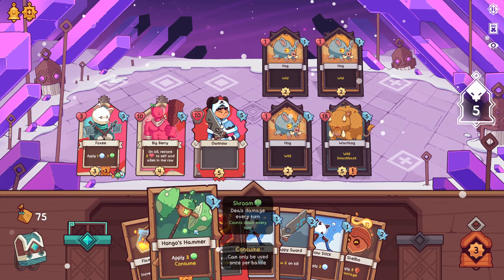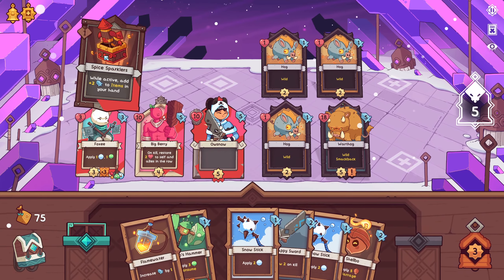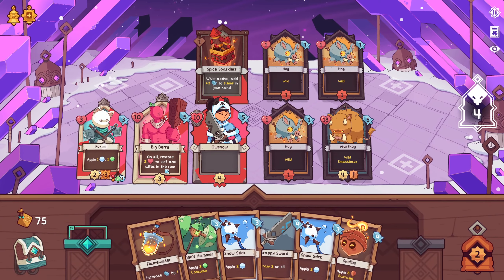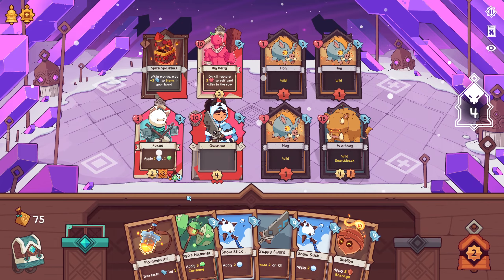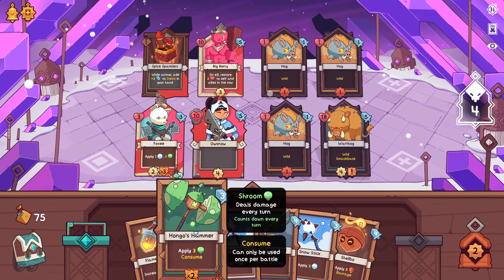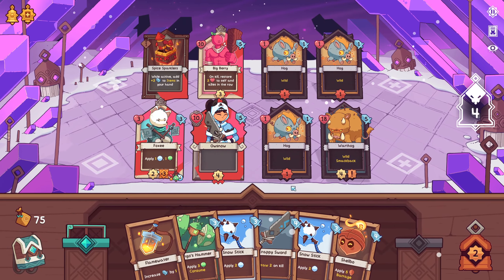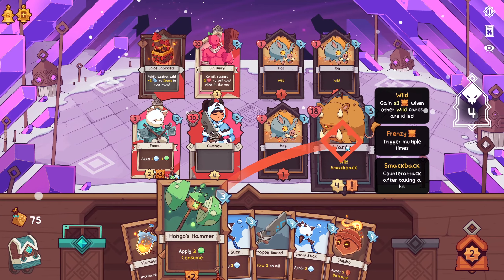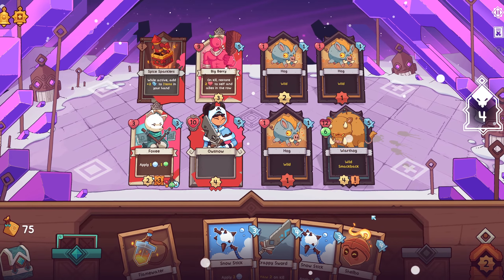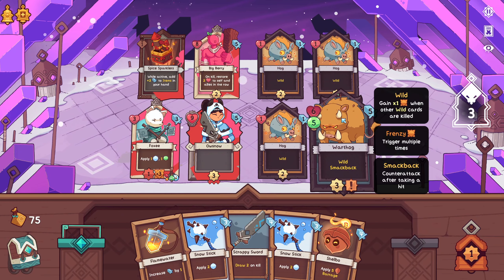We could also play the Hammer on the Warthog and start taking it down with Poison. But getting the Spice Sparklers out early gives us a lot more options. We'll move Big Berry here to stop the Spice Sparklers from dying. I could freeze the Warthog, or try to kill something with the sword and draw 2. But I think we're doing well enough. I don't mind taking a little damage from these Hogs — until we can kill them all at once, I'd rather not kill them and give them Frenzy. Let's start taking the Warthog down with Poison. It'll die before it ever attacks, so that's pretty good for us.